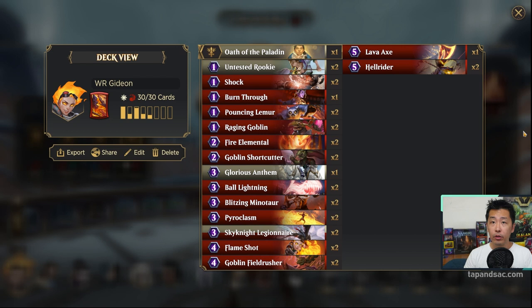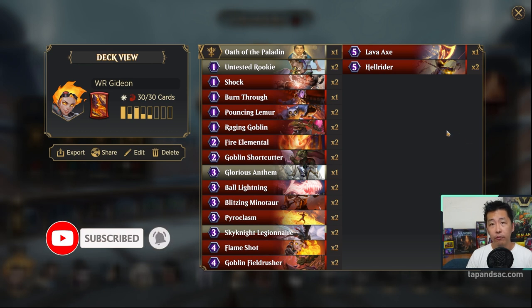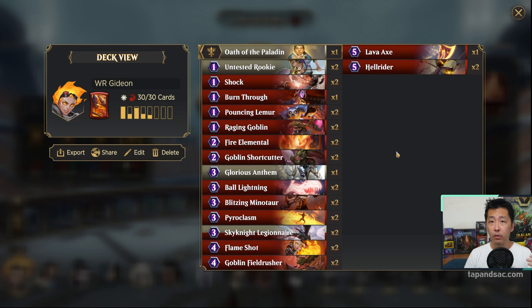This is the deck that we're going to go with for Chandra, splash in White. I don't have Nahiri and I don't have Domri, so we can't use those. But basically I think Red-White Aggro will be pretty good. We're going to put in some hasty creatures that will allow us to activate Gideon's Day Out trigger to get Gideon on the board.